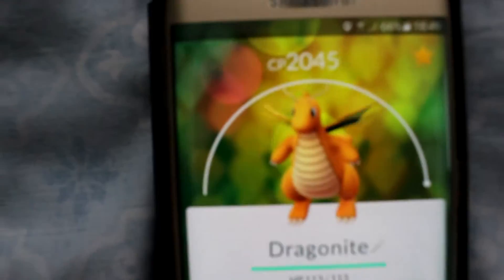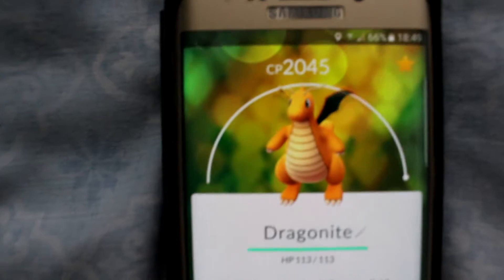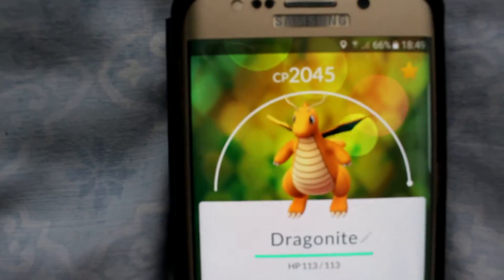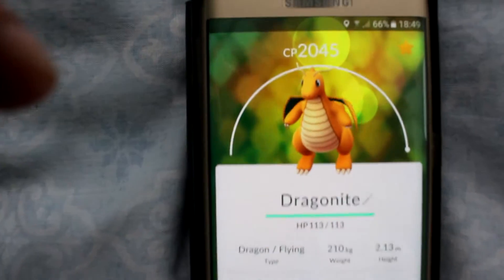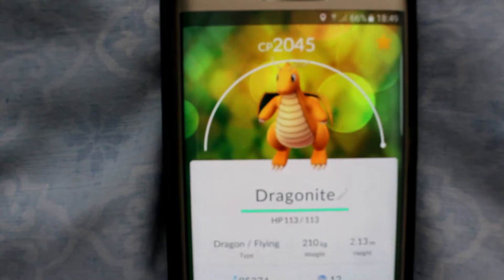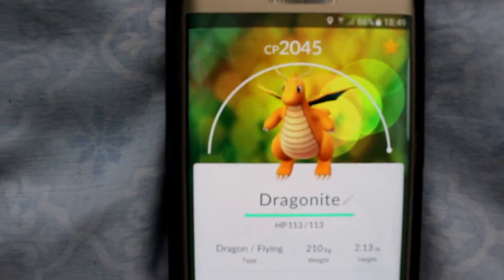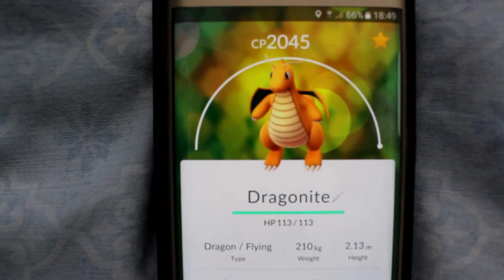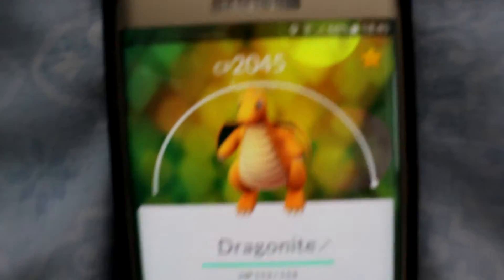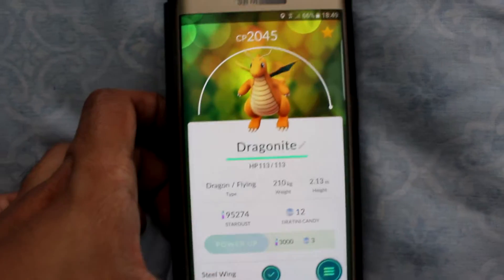And yeah, that's the Dragonite that I was saving up — loads of Dratini candies. So that's it there. I hope you enjoyed it. I'm going to be battling this Dragonite at the gym, and hopefully it will be a leader at the gym. Somehow it's already a favourite on my list — don't know how. But yeah, that's the Dragonite.